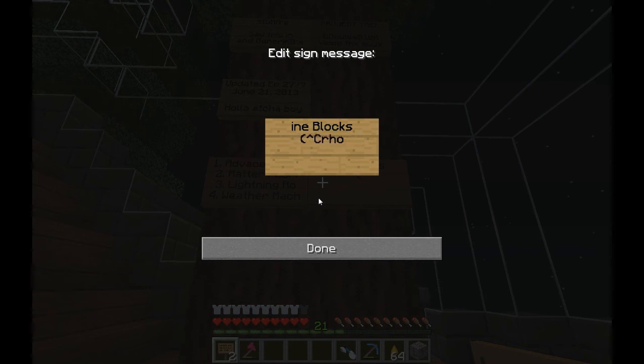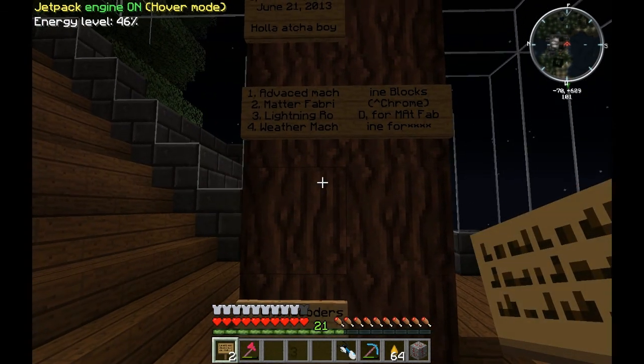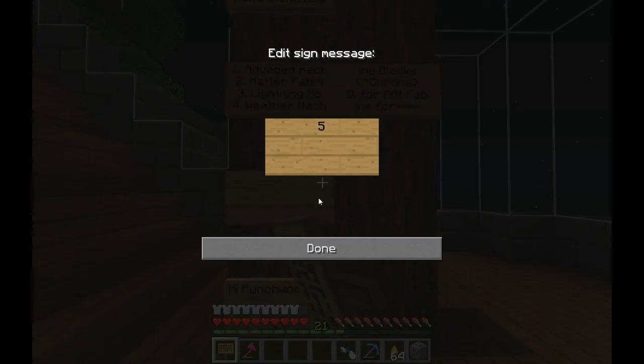Up here: chrome, chrome for the lightning rod, for the matter fabricator. Weather machine for making the lightning rod. I wish there was a lightning bolt symbol - alright, that means lightning bolt. The matter fabricator we need for the lightning rod, for the weather machine. Advancing solar panels. Decorate - I still need to decorate.